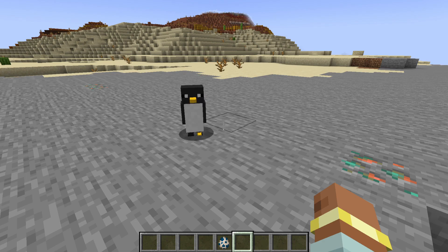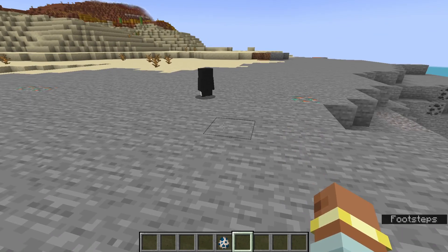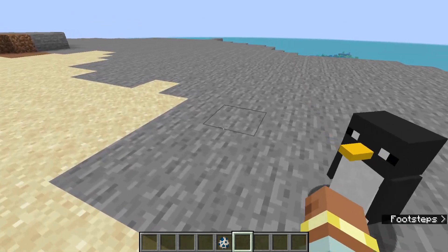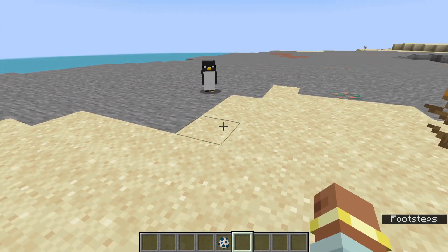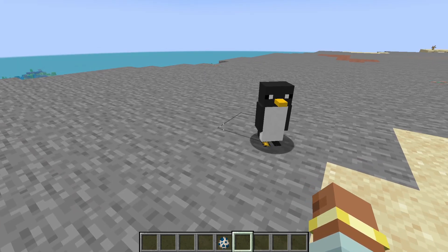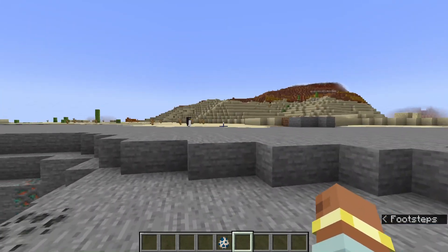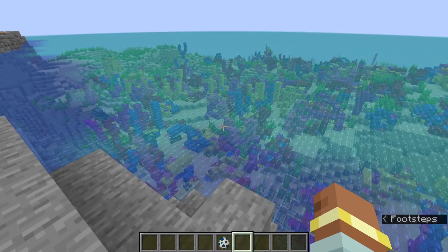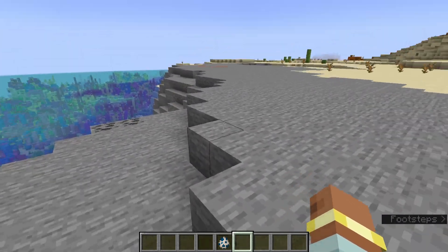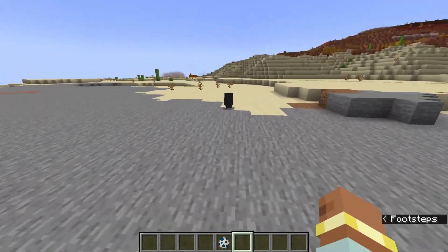So the penguin is the third mob. They are clumsy on land, so maybe that means they walk slower or maybe they slide a little bit on land — I'm not exactly sure what that means. In the video they kept falling off the boat, so that could be what they do. But it says they are brilliant swimmers, which penguins obviously are, so maybe they prefer to be in water like turtles. Their home is the stony shores so they will spawn here and in the water around it, which I think is really cool.